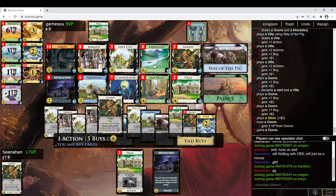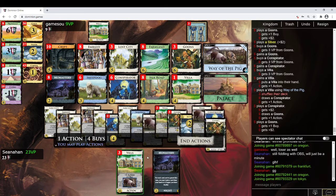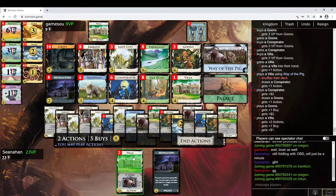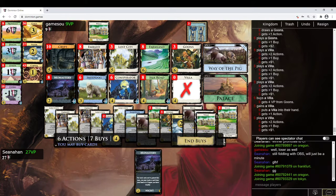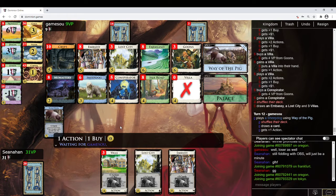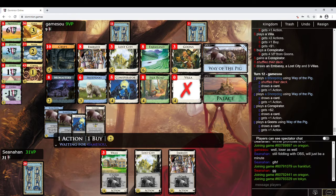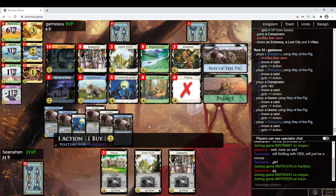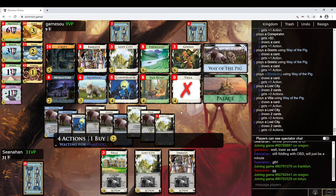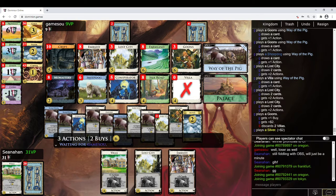So I've got 14, so I can go Goons, Conspirator, Villa. I guess the way I dud is not at all, because I have pigs — I can just pig whatever the worst action card in my deck is. So I can go Goons, Conspirator, Villa, pig of Villa, Conspirator, Goons. I will have 7 money here, which I think is just Villa and Conspirator. That will completely shut them out of any more Villas from themselves. I've got a 22-point VP lead, so I feel pretty good about my spot. It's going to be quite tough for them to get as many Goons into play as they'd like, and I'm going to be able to pile out, lower the Conspirators, then lower the Lost Cities, and end the game that way.